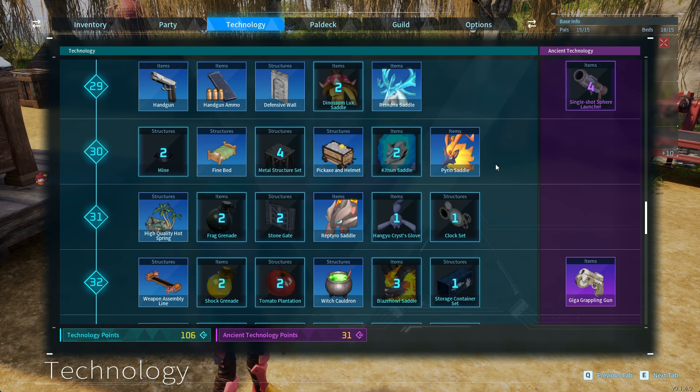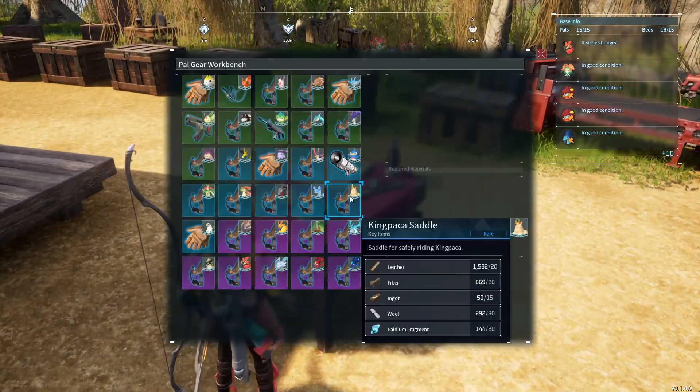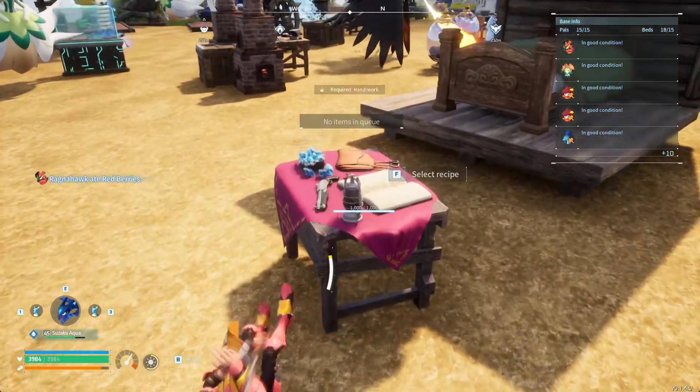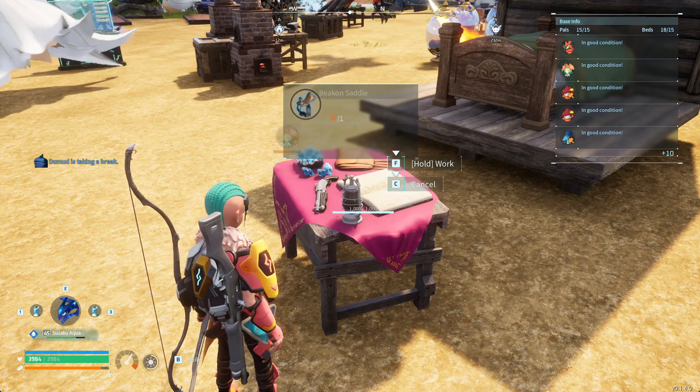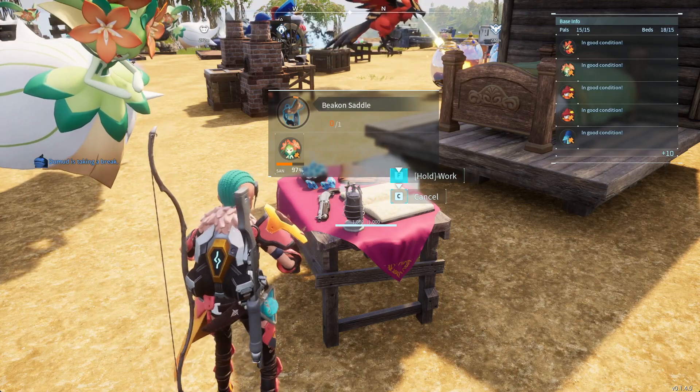I want to show you how to ride Bacon. Bacon requires level 34 to get his saddle. Once you are level 34, you can make the saddle in a Palgir workbench. Once the saddle is ready, you pick it up, put it in your inventory, and summon Bacon to ride him.